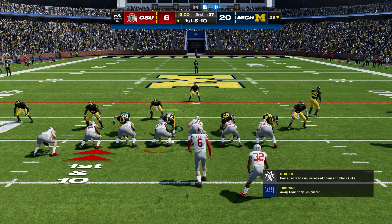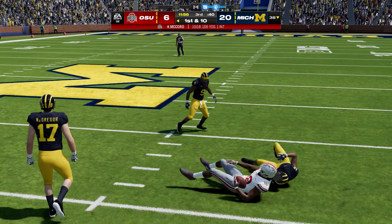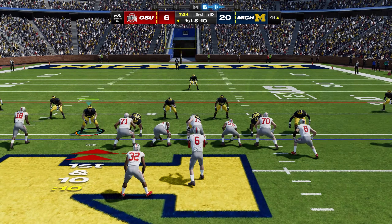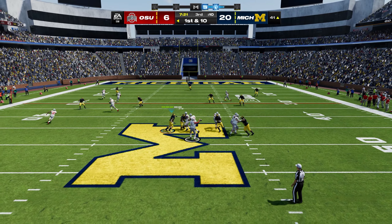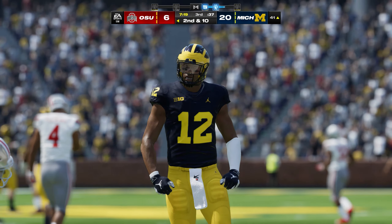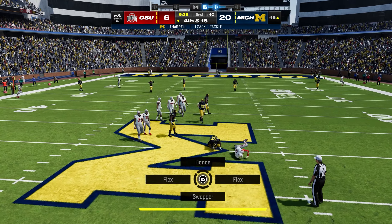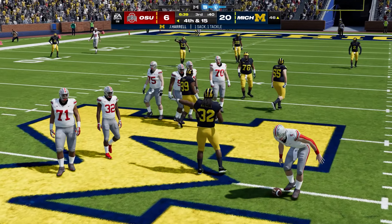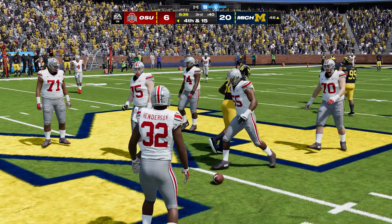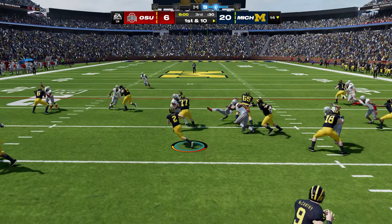Picking this up in the third quarter, McCord drops back and finds superstar Marvin Harrison Jr. — believe it or not, his first catch of the game. McCord was literally trying to force the ball to him, but he was blanketed; it was a strategy — Harrison just was not going to be the one to beat Michigan today. On another third down, the pressure comes and it's too much. Michigan just seemed so much more physical than Ohio State, and all of their big defensive plays came on third down — it was insane.